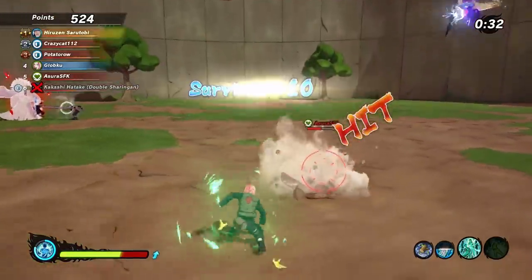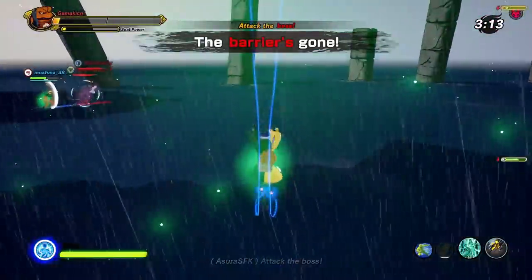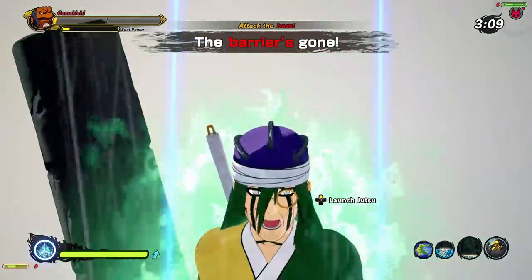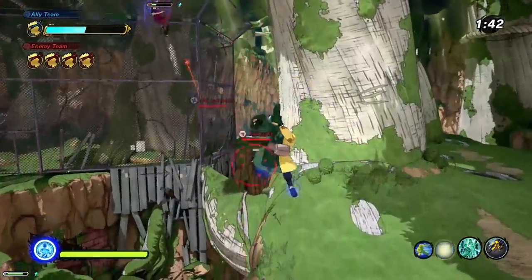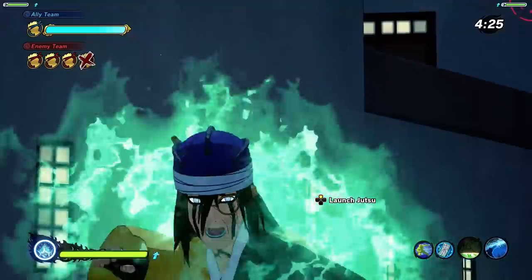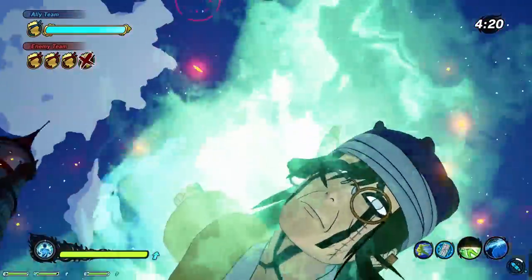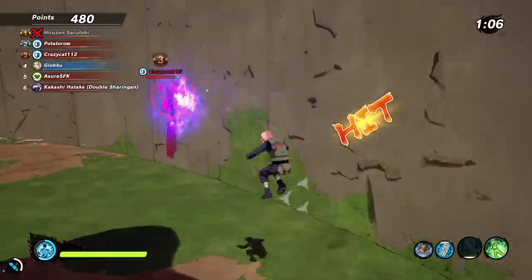All in all, Sakura has a really good jutsu in my opinion — Hard Light is exactly what heal types needed. The other two are okay, but there are some better options for heal types right now. They still have their uses and might fit your playstyle better. Flower Cannon isn't as good of a support jutsu as Lightweight, but since it also heals you it allows you to be more aggressive. And 100 Healings isn't as strong as Tsunade's Slug or Naruto's Rasen Shuriken, but it's more reliable and easier to build up over the course of a match. Overall, it could be better, but this isn't a bad DLC for heal types at all.